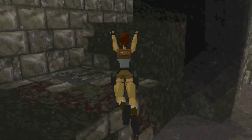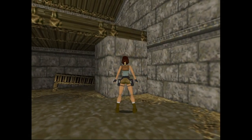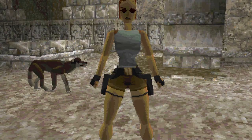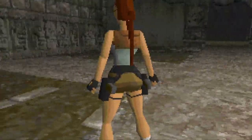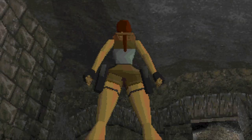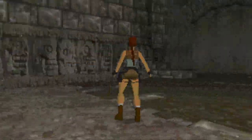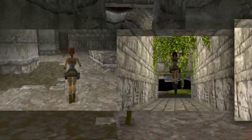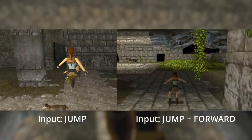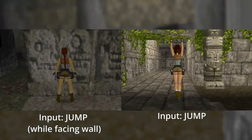I've also noticed that Lara can grab ledges from weird angles. In the final game, she will snap to a 90 degree angle when hanging on a ledge. So what can you do in this pre-alpha build? Lara only has her basic abilities here — she's able to run, jump, grab ledges, and draw her guns. Almost all of her animations present here would end up getting reworked. When jumping, Lara will jump forward with a much more exaggerated animation instead of jumping straight up like we're used to, however she will jump straight up when facing a wall.